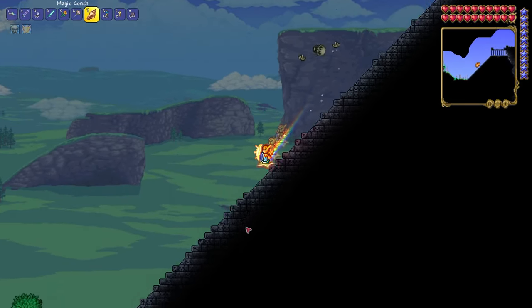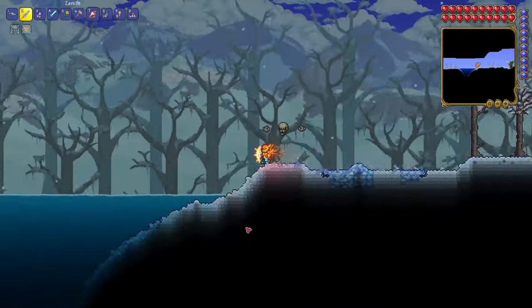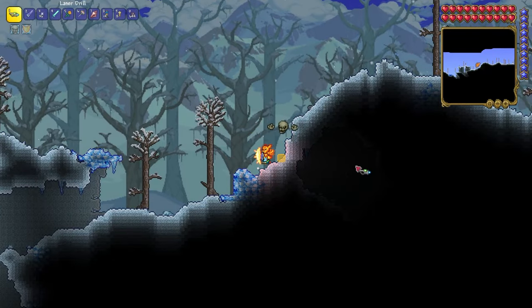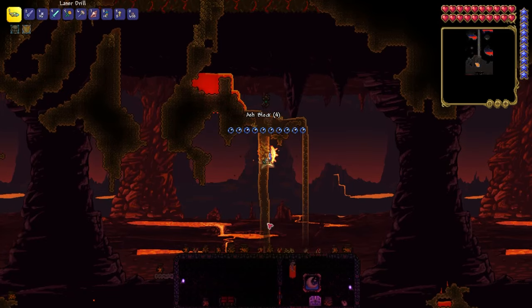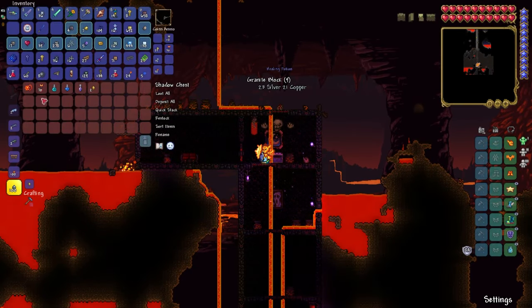Now get out of the dungeon and go to the left. Right at this place you need to dig down until you reach the underworld. And here you'll find a shadow chest — open it and loot Sun Fury.